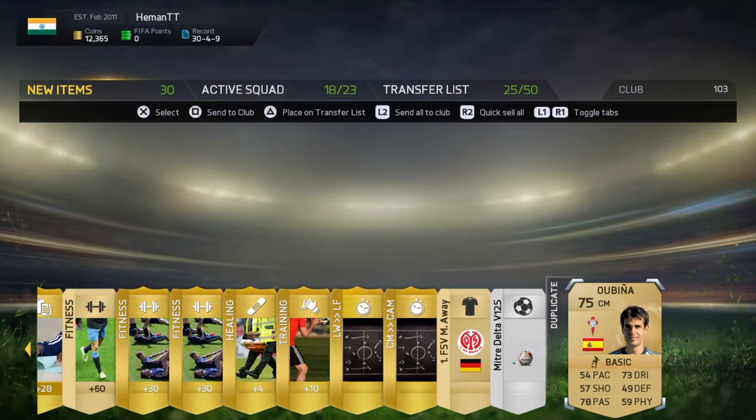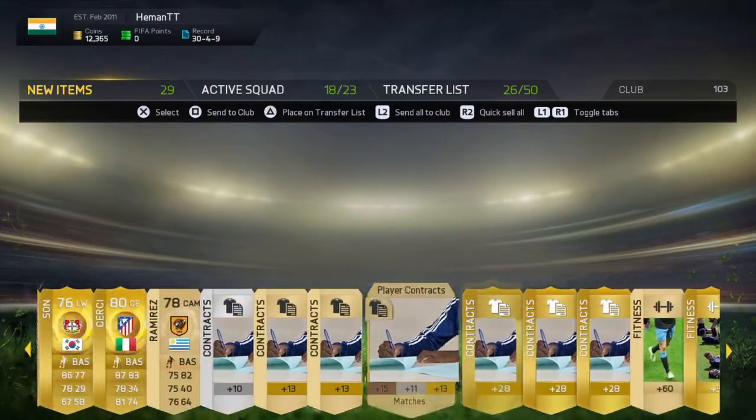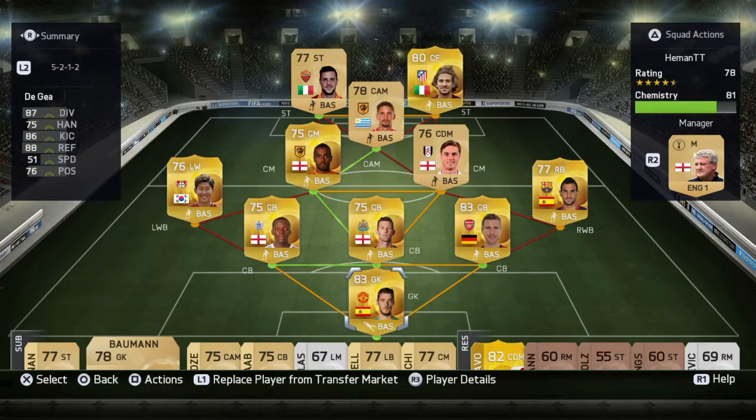Not such a good pack opening. So let's try to make a team out of these players I got from the pack. Here is the team — De Gea in goal, pretty good keeper, 83 overall from Manchester United. In defense: Mertesacker, Williamson, and Onuha. Left wing back: Sun. Right wing back: Montoya. Huddleston, Parker, and Ramirez in the middle.